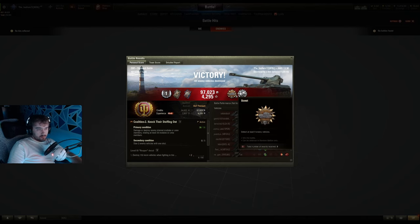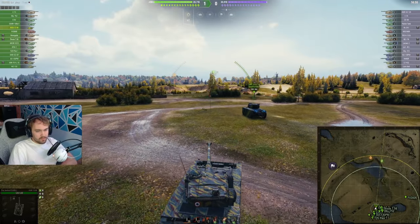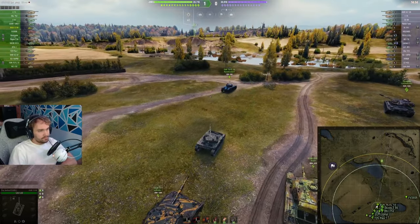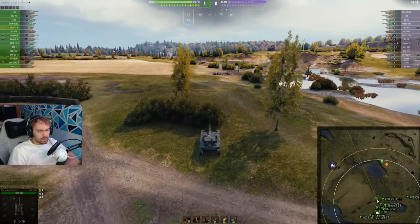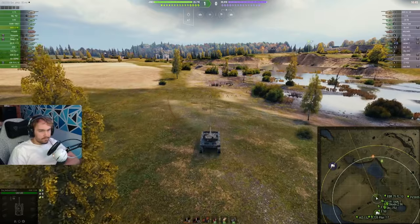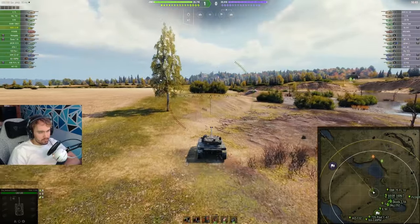We'll hop into the next game, which is another 1390 game directly after this one — I believe it's Malinovka. Okay, we're going to try and do a bit of a live commentary. This is a tier 9 game on Malinovka. I see a ping from over there, which is where I did want to go, but the EBR pinged it, so he started going that way. I've left him, so I'm going to get the early spots in this bush.